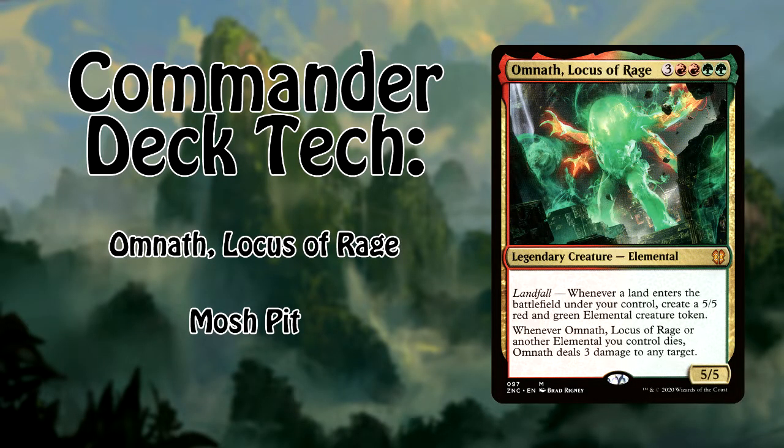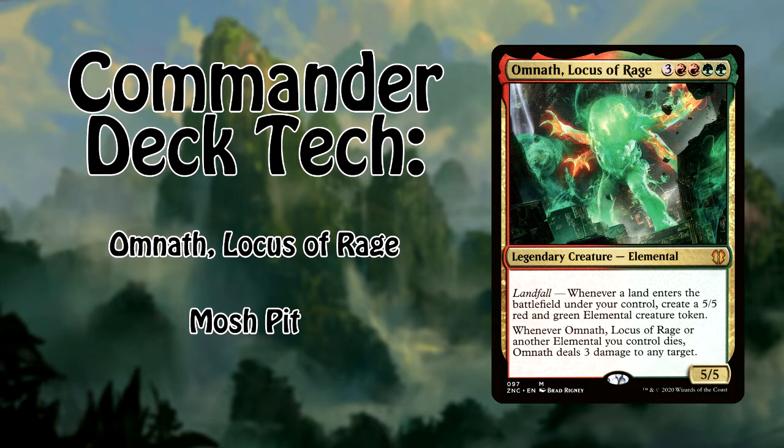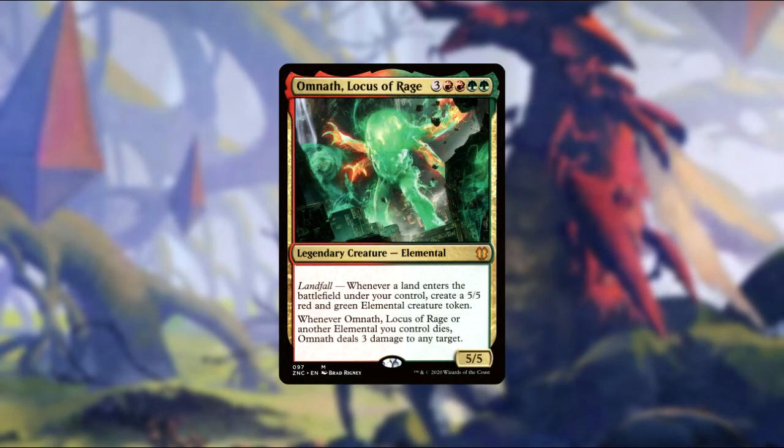Hello Planeswalkers, Andrew here. Do you ever get tired of being nice? Don't you ever just feel like going ape? Today we're talking about Omnath, Locus of Rage. He's a 5/5 that has landfall — make a 5/5 elemental token. Whenever it or another of your elementals dies, it hits any target for 3. This is just a grueling aggressive fun-stuff stack. It's called Mosh Pit.